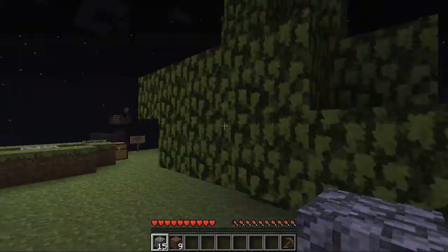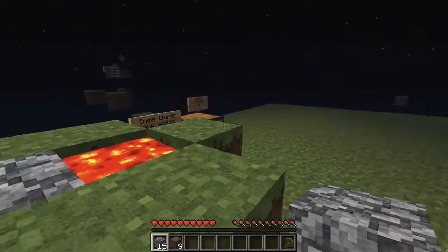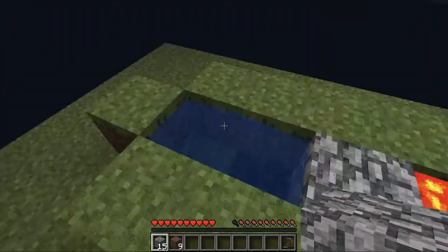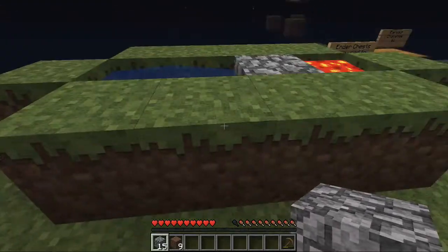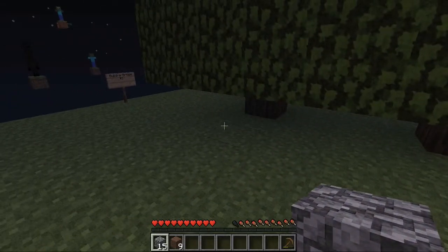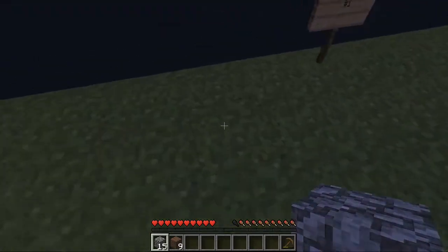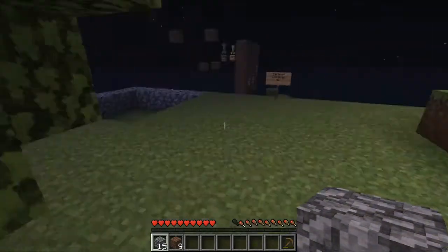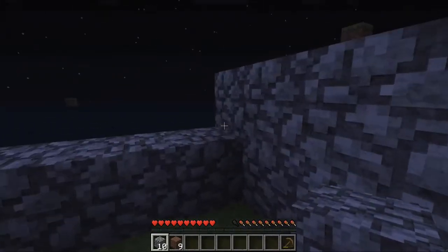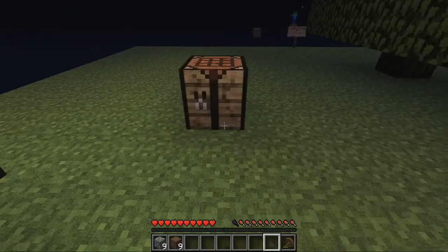Start off by laying some cobblestone down here — this is getting underway. I feel like I'm going to need to move this chest at some point. One of the challenges is to get an infinite water source — I know you need two water sources for that. I'm trying to figure out whether these two will freeze over. Let me pick up this water and during the night just stick it out somewhere over here.